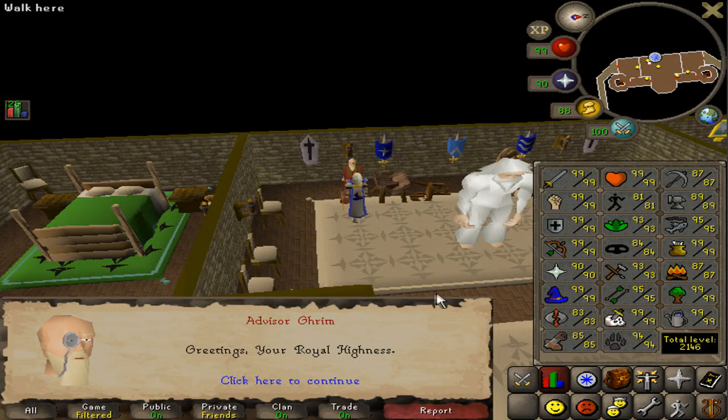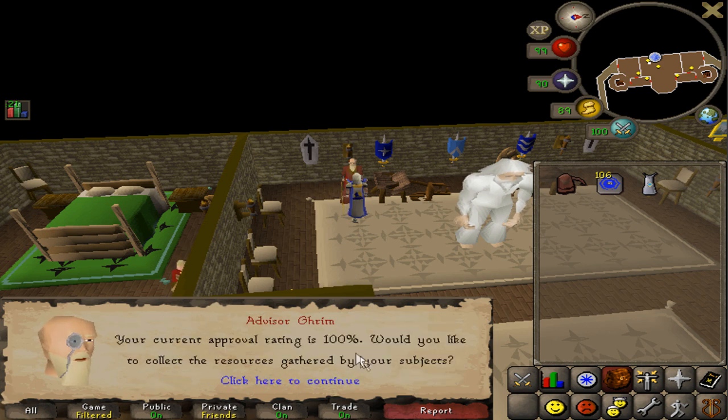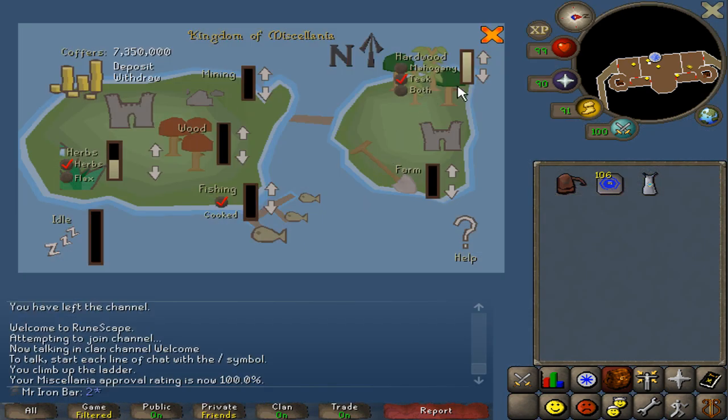Ever since I got 99 farming, I actually switched up the resources that I wanted my workers to start working at. I've put all of my resources into the hardwood, so I should get quite a bit of teaks when I collect in a second. The rest is just for herbs, because you never know — you might need more herbs in the future, so I always have that for backup.